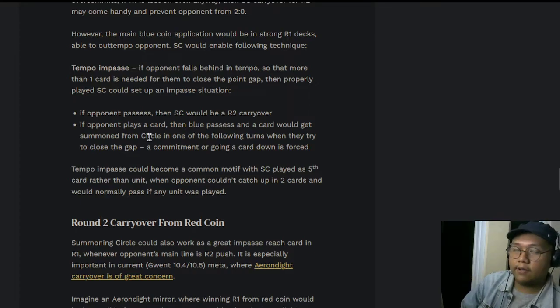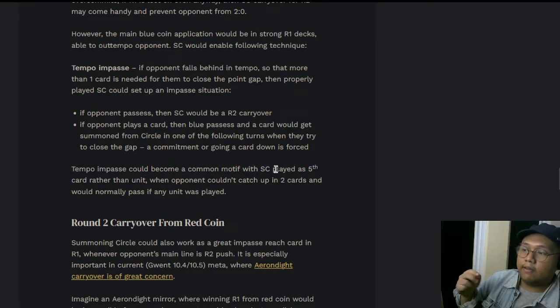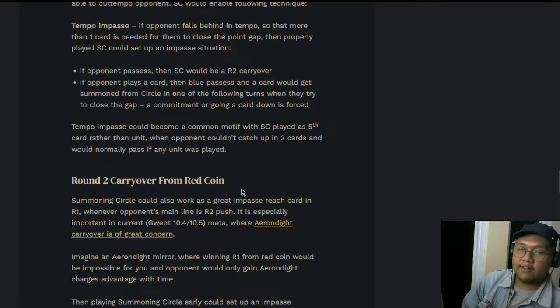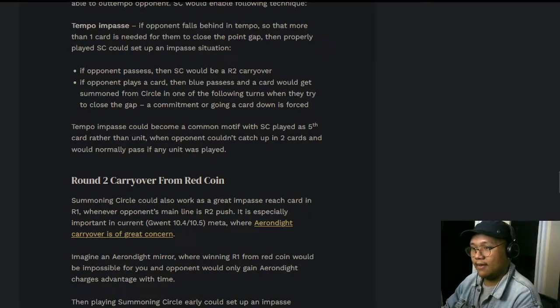Tempo impasse could become a common motif with Summoning Circle played as the fifth card rather than a unit. When the opponent can't catch up in two cards — and would normally pass if any unit was played — the fifth card matters because you play it and the opponent has six cards. They need to catch up with one card after their fifth card. If they don't catch up with their sixth card, they go a card down into round two or two cards down, which is really bad for them — they can't bleed you, and you end up with card advantage going into round three.